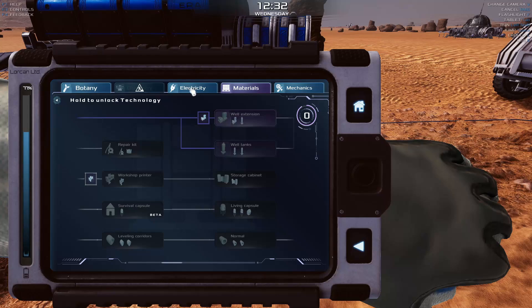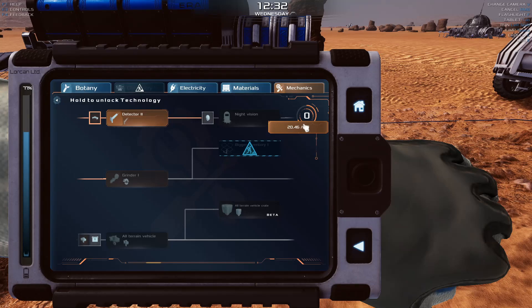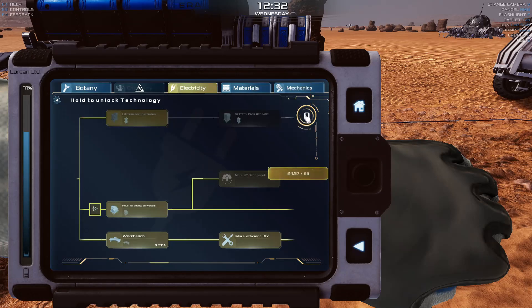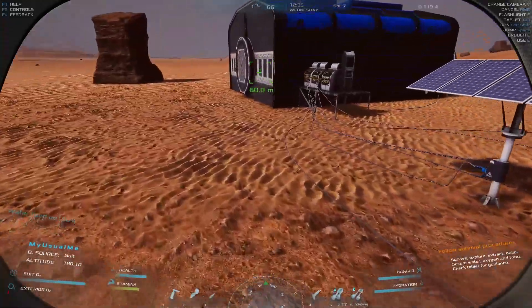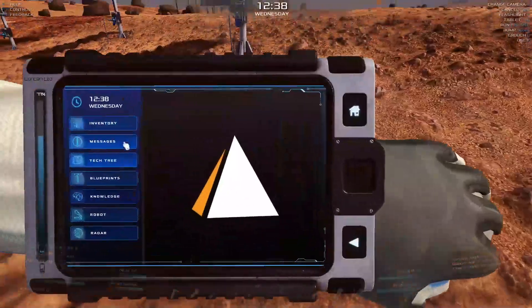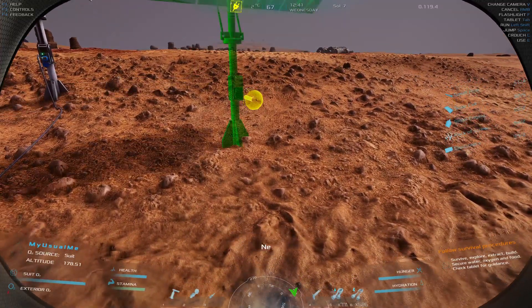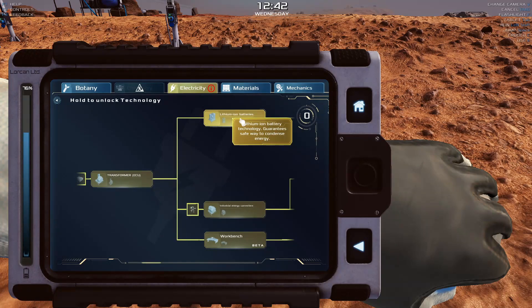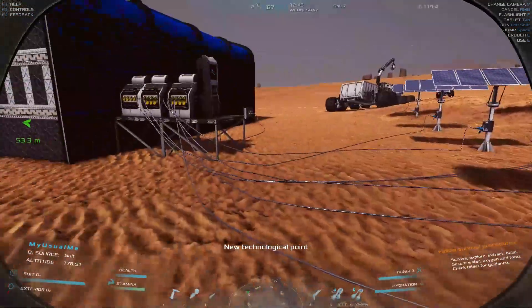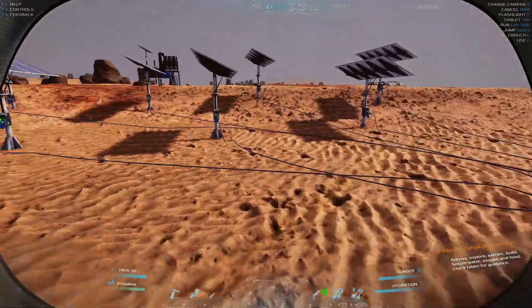Now let's see the tech tree. I'm really close to getting my well extension, though I wonder how many times I have to detect before it'll let me level up. Electricity is really close — let me build one more solar panel and hook it up. Blueprints — solar panel. Available point for technological advancement! Just for pulling that out — batteries, give me my batteries! Electricity technology access level increased. I just had to say I was going to build it and they were like okay. I wonder if that's a bug.